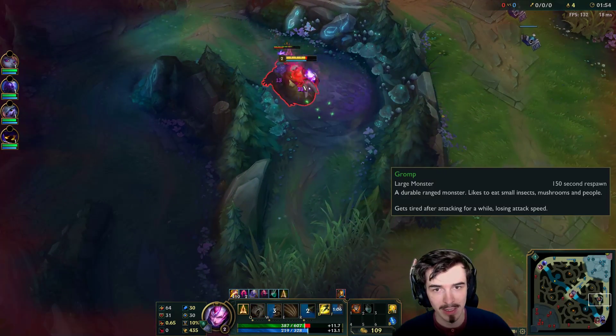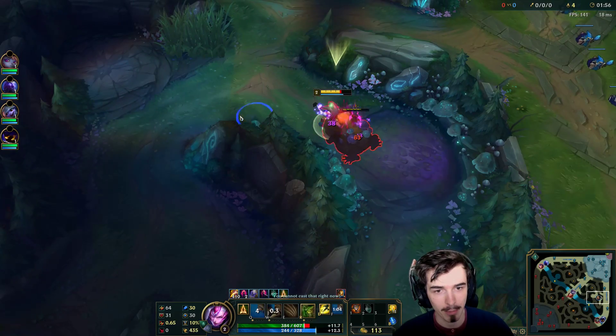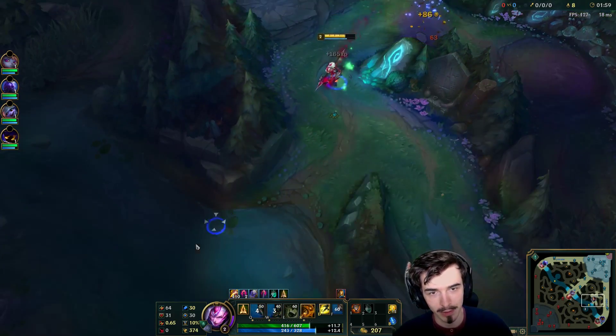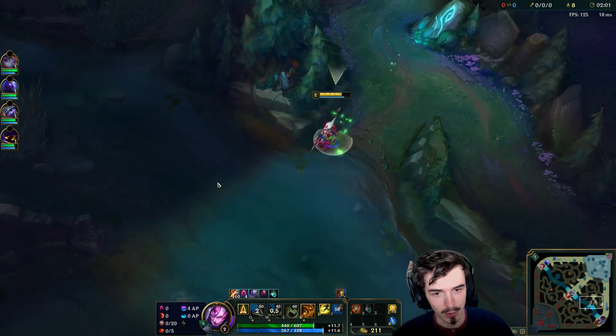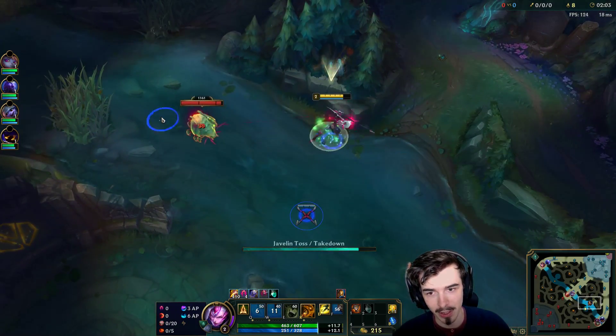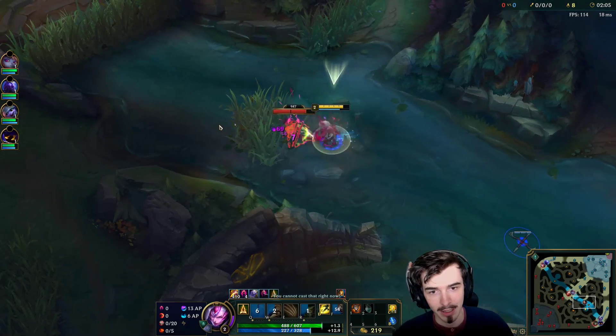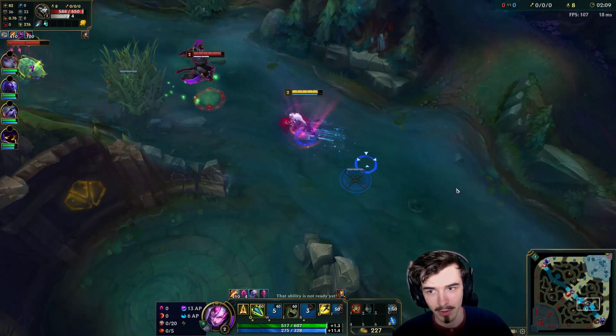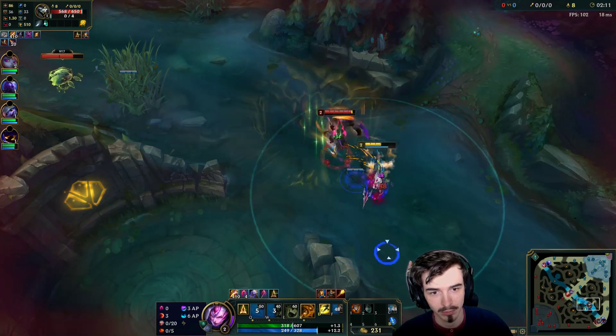I'll be showing my runes in a sec, guys, but first we're going to go a bot-side leash into the Gromp. Single target clears are really good for Nidalee. And then we go into the Scuttle Crab. Now the problem with Scuttle Crab is that it takes a long time to kill if you're playing Nidalee.